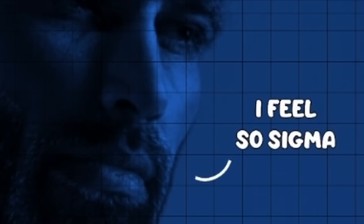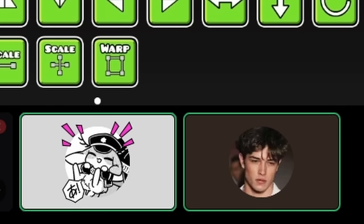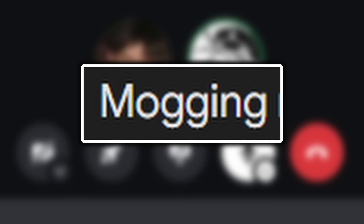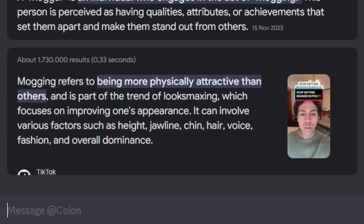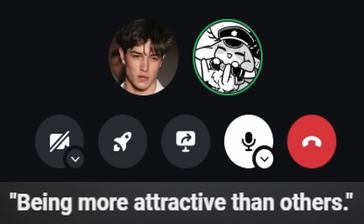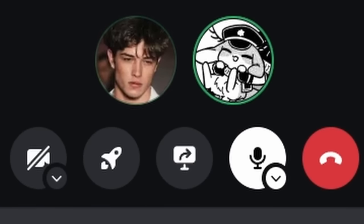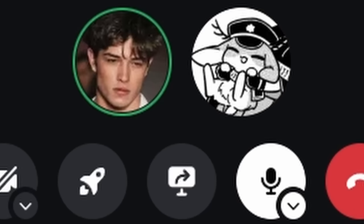I feel so sigma. Whilst recording this, it came to my attention that Colon didn't know what looks maxing was. So you know what that means. A mugger is a person who engages in mugging — how do I describe what looks maxing is? Am I the dumb one here? Looks maxing makes you a mugger. Mewing is a part of looks maxing — so when you looks max, you mew, so that you can mug. It's a little complex.